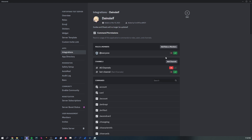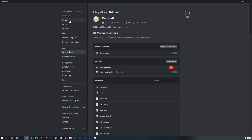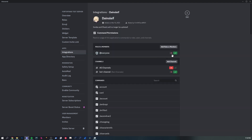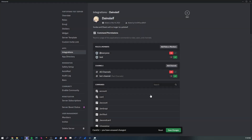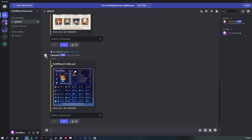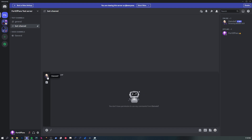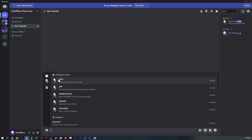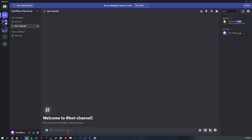With @everyone having access to commands, let's create a new role called 'test.' In integrations, we can specify that not everyone should be able to use the bot — only the test role. Now if we check the bot channel while viewing as @everyone, slash commands are no longer available. But once I assign myself the test role, the commands reappear. Integration settings override channel settings, with channel settings adding another layer on top.